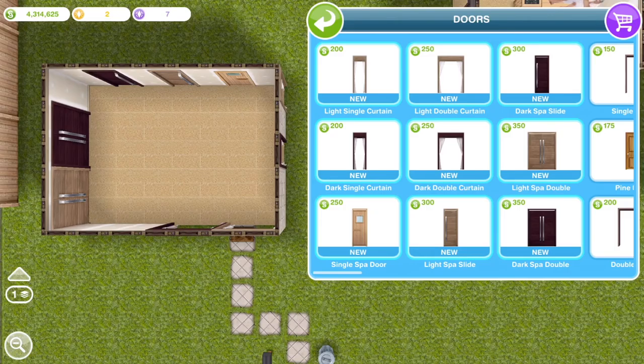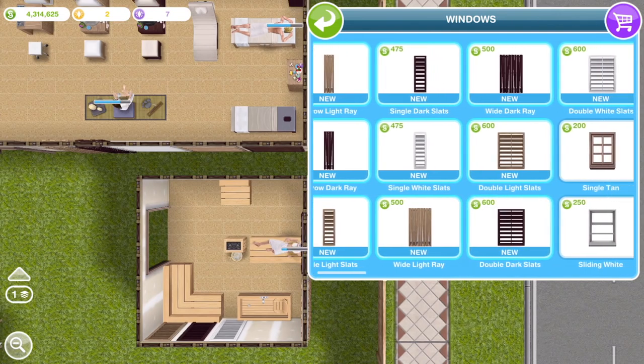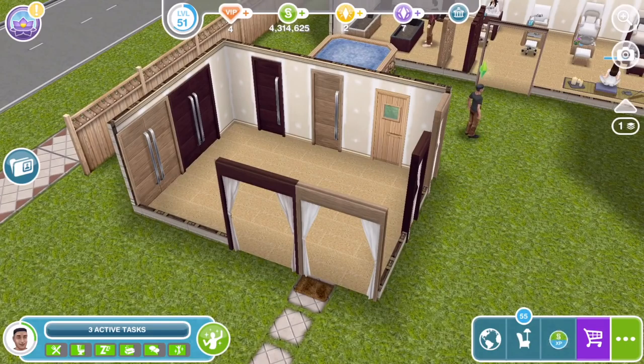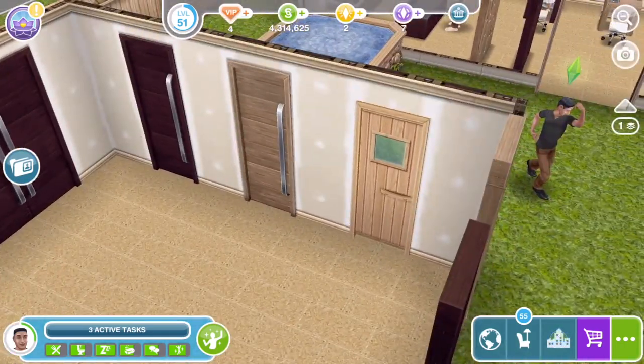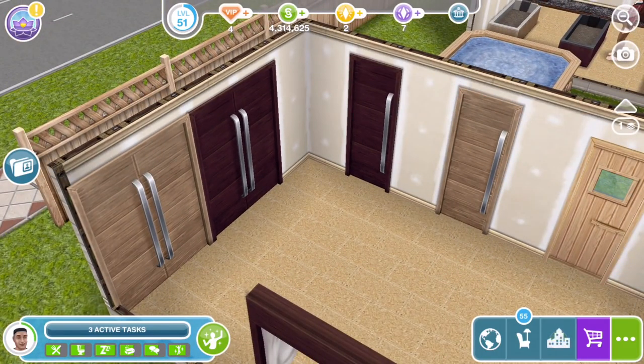So let's take a look at the prizes we won from the community goals. The first thing we won was the Open Entrances Pack — doors and windows. As with all the prizes, you get the first one of each item for free, and then I'll show you the prices on screen. We've got nine different doors. So here are the nine different doors — we have a single and a double of these curtain ones in two different colours, a spa door, and then these in single and double in two different colours as well.